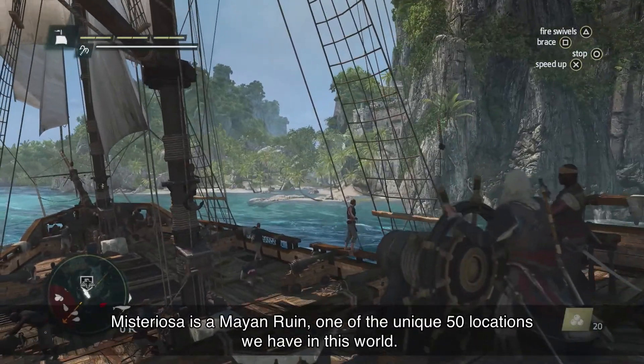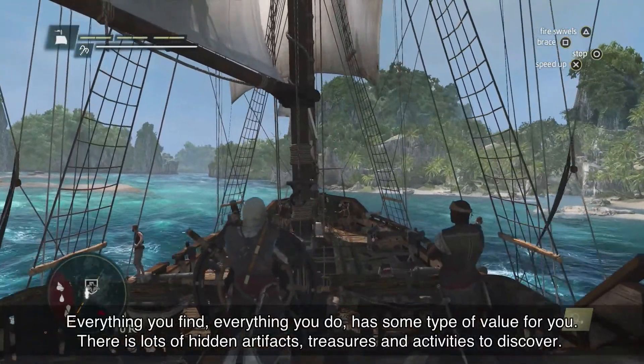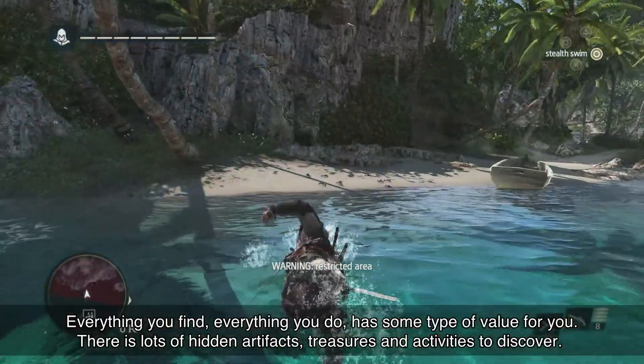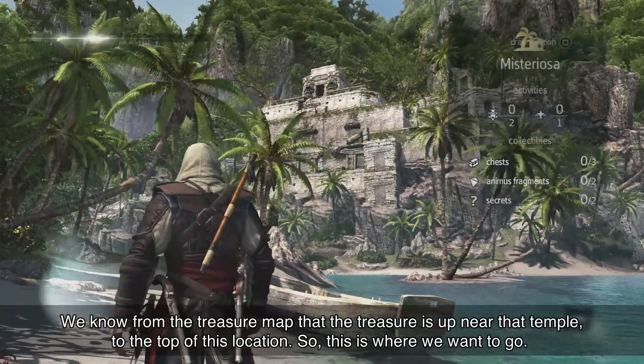Mysteriosa is a Mayan ruin, one of the 50 unique locations we have in this world. Everything you find, everything you do has some type of value for you. There are lots of hidden artifacts, treasures, and activities to discover. We know from the treasure map that the treasure is up near that temple at the top of this location, so this is where we want to go.